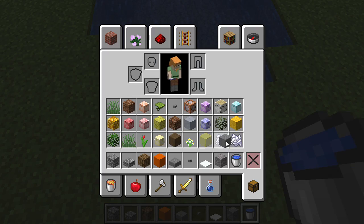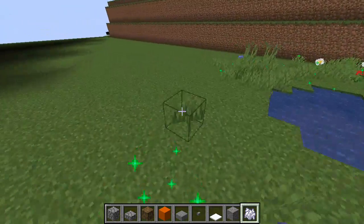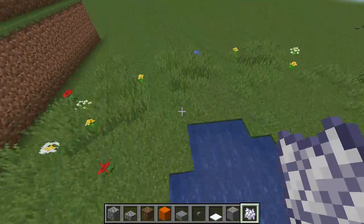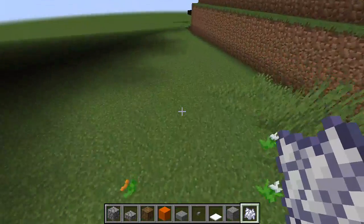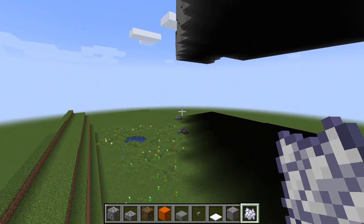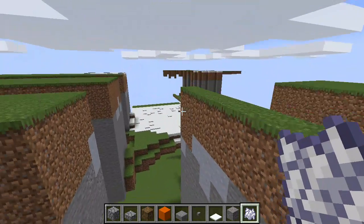Alright, let's bring out our bone meal and add some flowers. I always have tulip patches in the Farlands if they're not in the regular map. I might also add a forest biome over here. And as you can see, I have a snow biome over there.